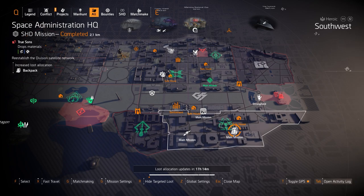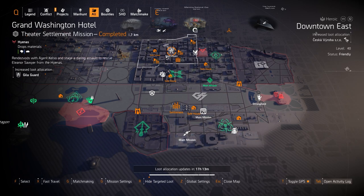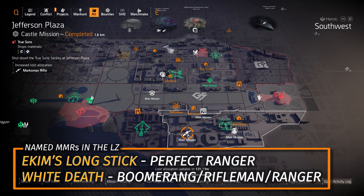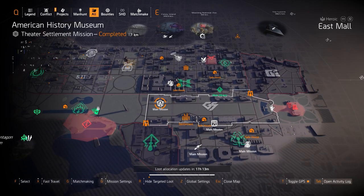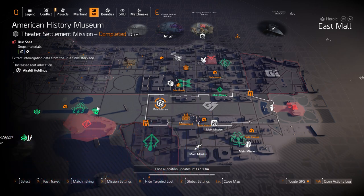Marksman Rifles at Jefferson Plaza — you got the Mantis and the Nemesis as the two exotics, but the Nemesis is a quest only exotic. You have to get the Pucks Blueprint from Grand Washington Hotel first, then craft it at the White House before it joins the general targeted loot pool. The two named MMRs I recommend are Ekim's Longstick with Perfect Ranger and the White Death — I recommend rolling Boomerang, Ranger, or Rifleman on it. And Aralda Holding at American History Museum is great for any headshot damage build, especially paired with Chain Killer. Always roll it with weapon damage, weapon handling, and headshot damage — crit hit chance and crit hit damage do not matter on a headshot damage build.